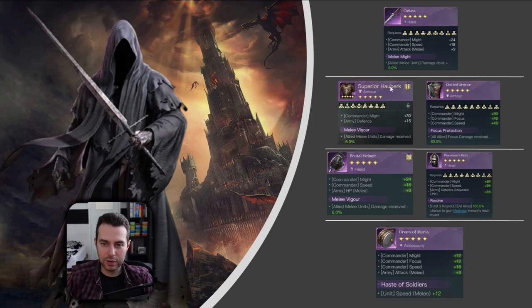For chest pieces, you have two choices. You have the superior hauberk — lots of might, defense for your army, and also melee vigor. You have nothing but melee units, so this is perfect. Sometimes you just want to equip a quilted armor because of the focus protection, whenever you are up against Gandalf the White, Galadriel, the King of the Dead with Oathbreakers, and so on — whenever you are fighting heavy focus damage.